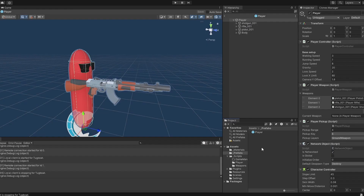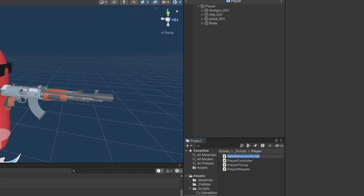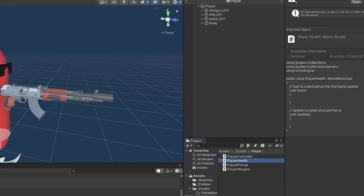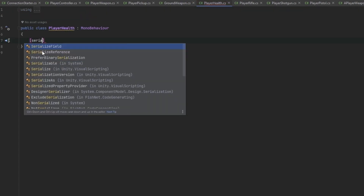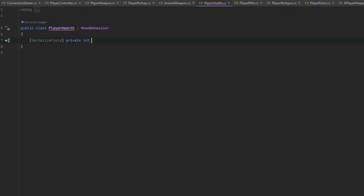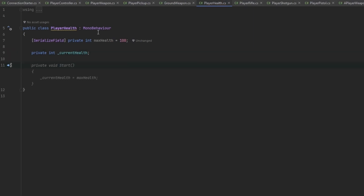First things first, our player needs to be able to take damage. Let's make a new component called PlayerHealth and throw that onto the player prefab. Let's make a new serialized field private integer called maxHealth set to 100, and then a private integer for currentHealth. This needs to be a NetworkBehaviour as well.